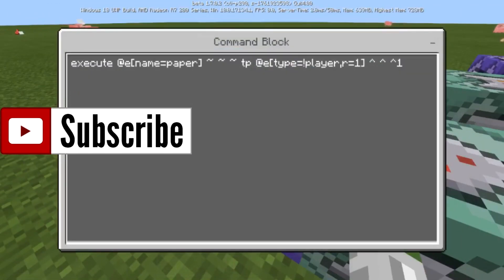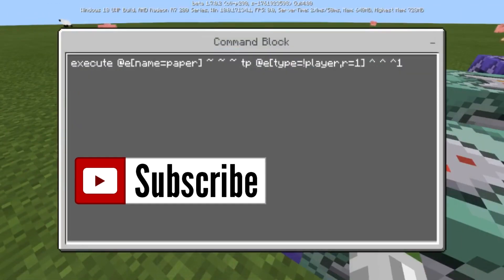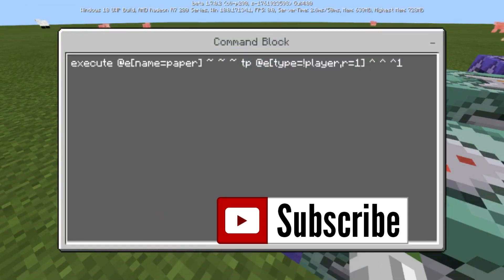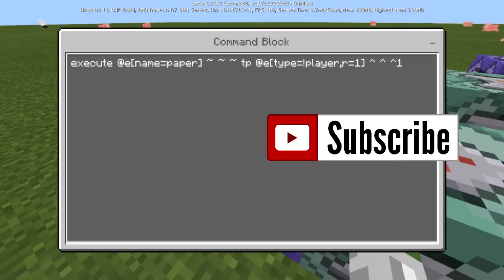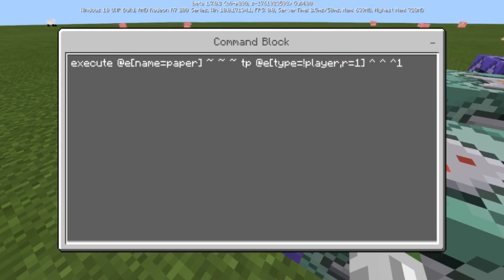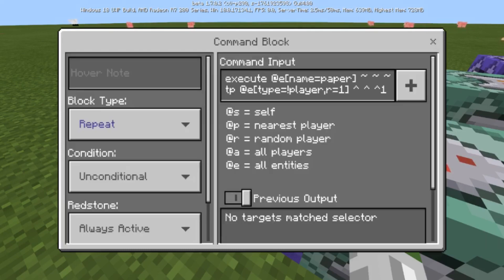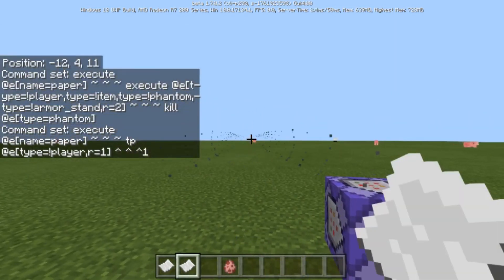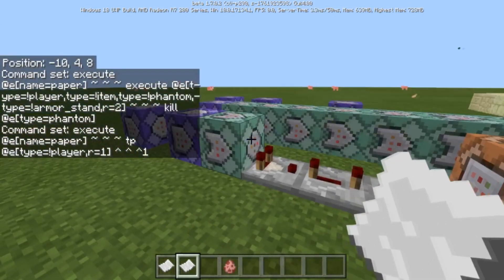This command is going to execute at the entity named 'paper' — or more specifically, type equals item, name equals 'fireball' if you want to be precise. Then it's going to teleport entity type not equal to player, radius equals one, and move up by one. You could change that value if you want it to be faster or slower — that's what makes the fireball constantly move upward like that.